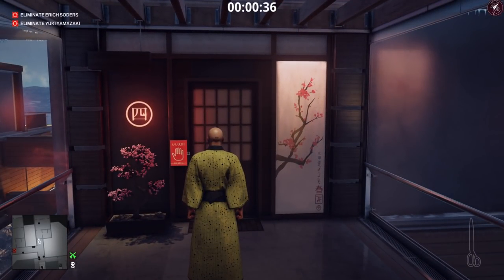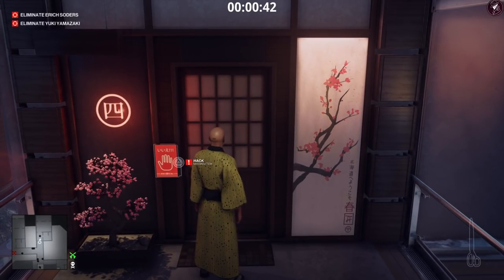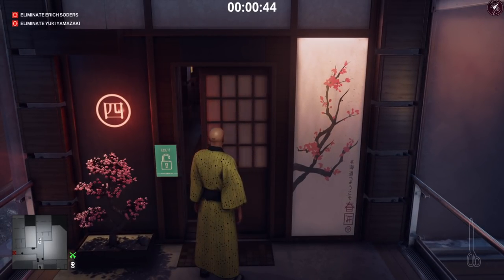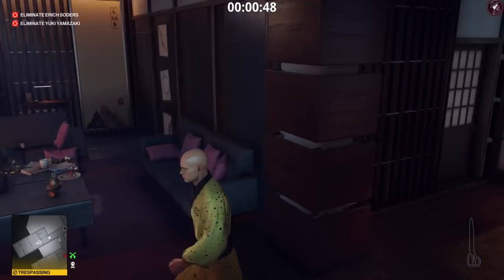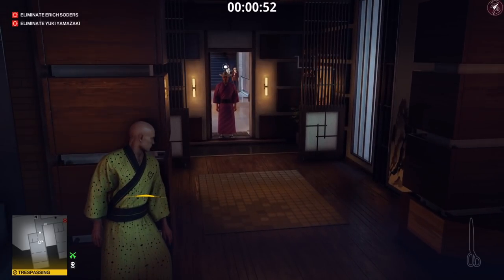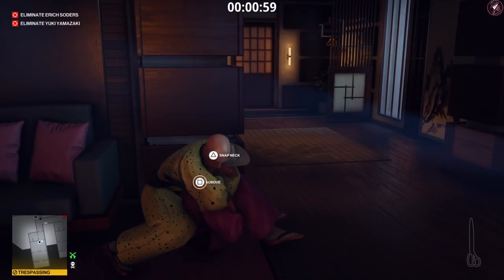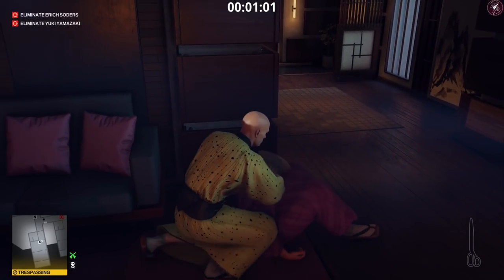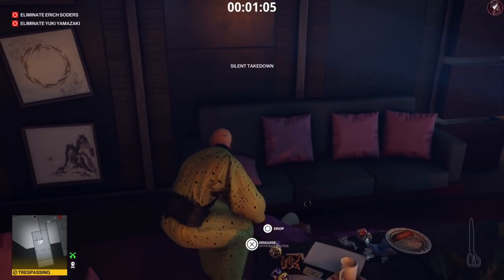He will head out the front door, so what we're going to do is when he opens the door, bump through him. You'll bump into him twice as you run through him and phase through him. You need to make him see you because it's a trespassing zone — break the line of sight at around 80% of the suspicious meter. Once you've broken that meter he will come into the room to investigate, and then you're going to subdue him from around the corner. You'll still retain your Silent Assassin rating because he didn't fully detect you.